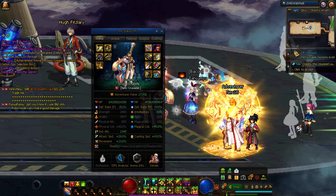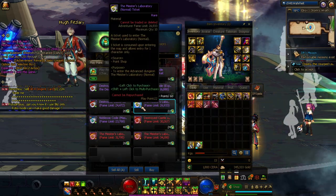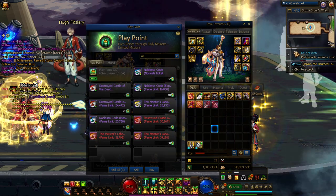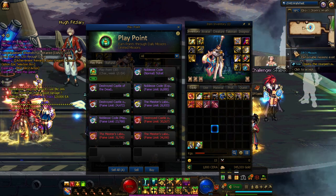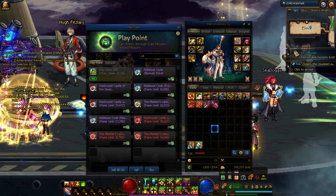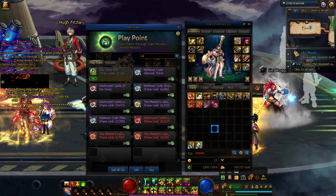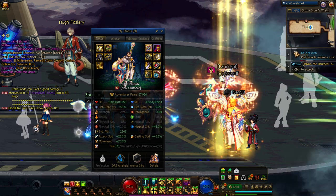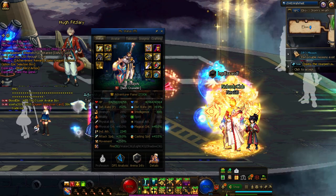At 28,000 fame you can start doing advanced dungeons — Meister's Lab Normal, Destroy Castle the Dead Expert — and just normally progress from here. You've done the hardest part, going from 7k fame to 25,000–26,000. Now reap the rewards, play your class normally, have fun, do advanced dungeons with friends or pugs, and start min-maxing from there.